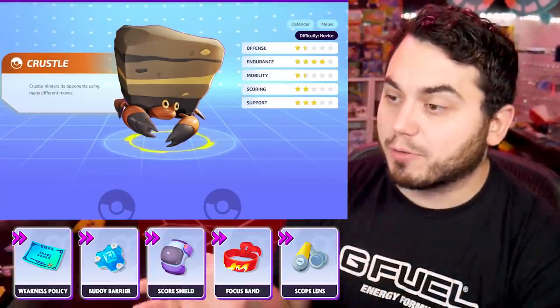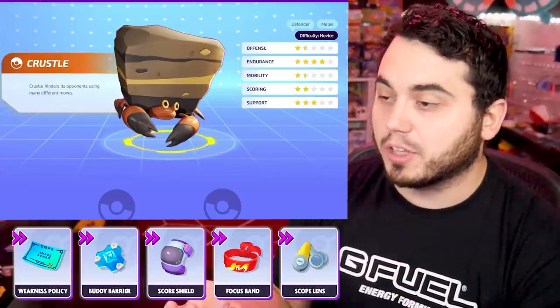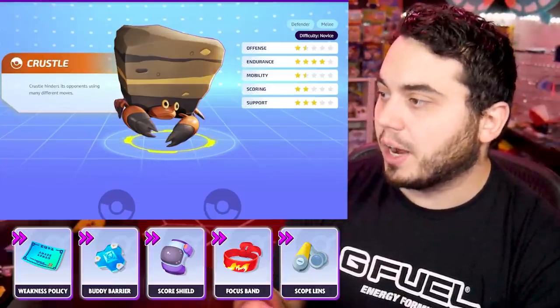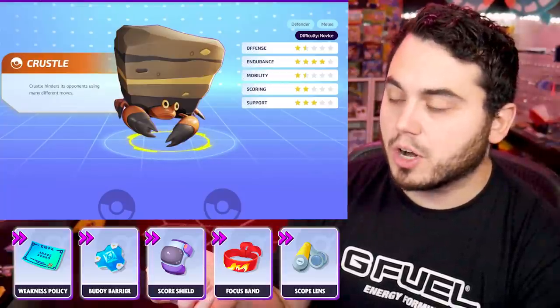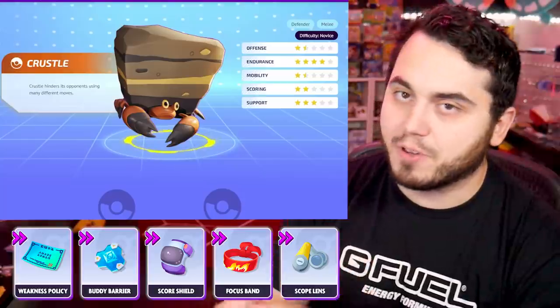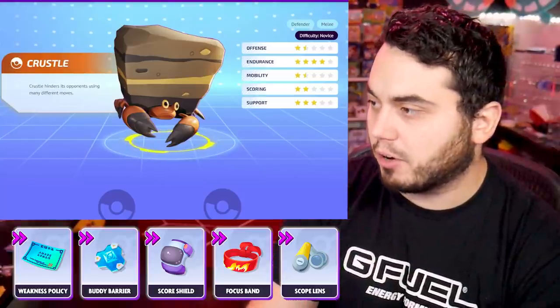I've been trying to shy away from Focus Band and not rely on it as much. Crustle is a Pokemon that really benefits from an early game. If you're running the Stealth Rock set, I definitely think Scope Lens is something to consider. And you have to have Scoreshield in my opinion — you're almost at a disadvantage if you're not running Buddy Barrier on this.